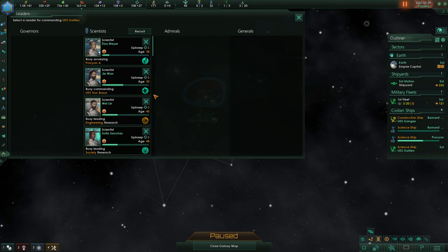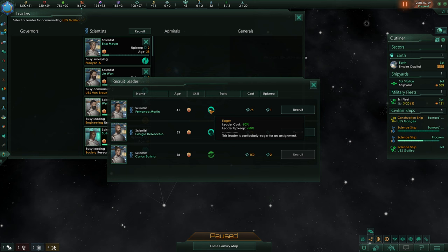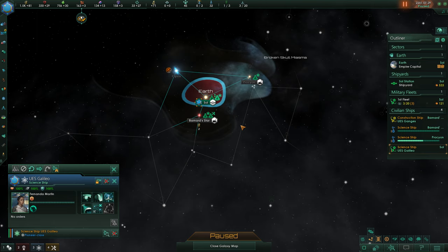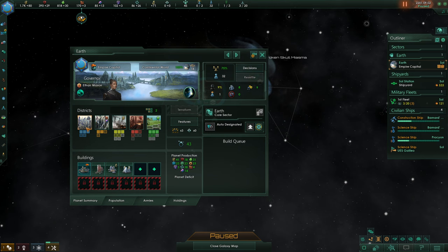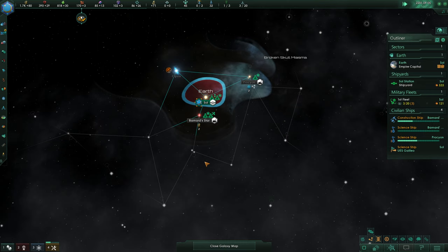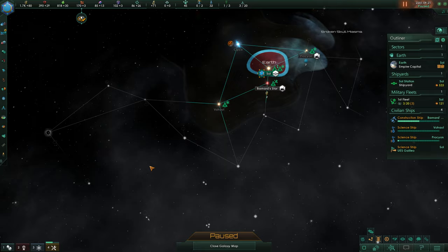We did finish up the UES Galileo, and I'd absolutely love to recruit another scientist. These ones are pretty cheap. Now what are we going to do with them? We are not going to survey with them - we are going to come out here and excavate this, although it's outside of our empire. So first things first, we need to build our starbase here, and then we're going to move down here and start excavating.